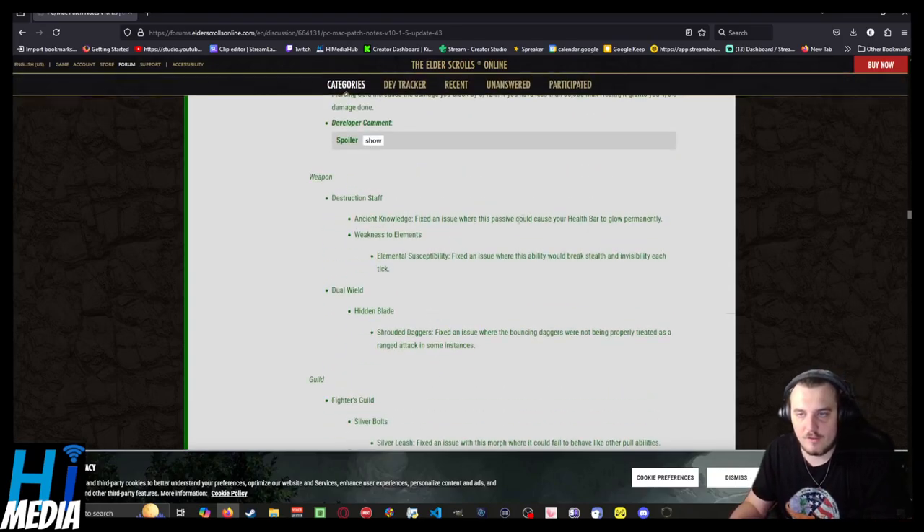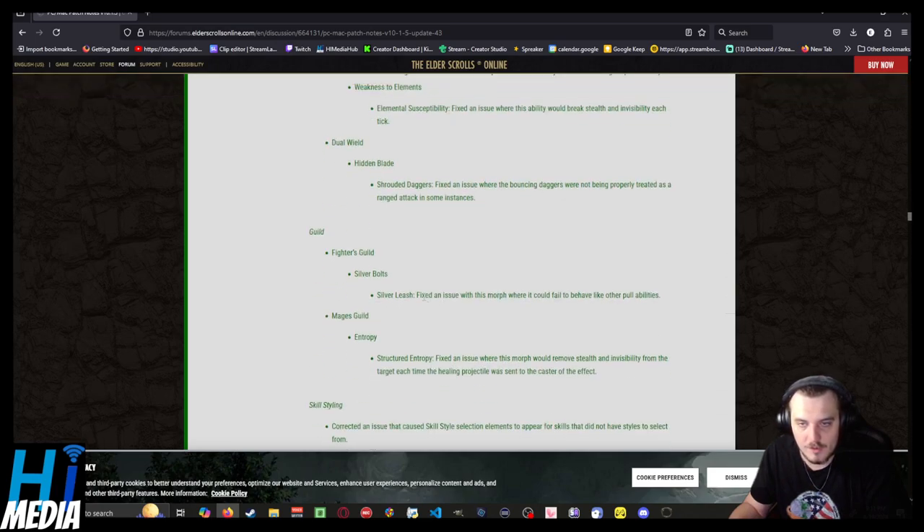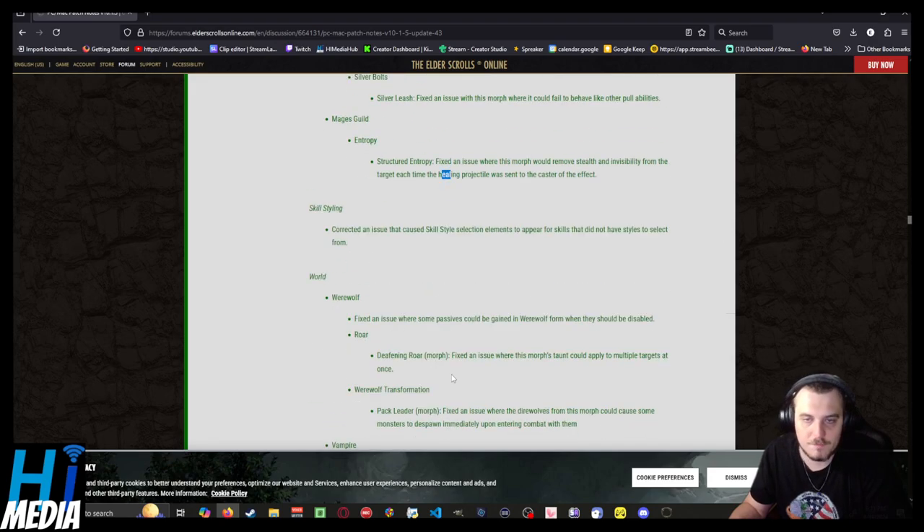Weapons: Ancient Knowledge — fixed an issue where this passive could cause your health bar to glow permanently. Elemental Susceptibility — that makes sense, glad that's no longer a thing. Shrouded Daggers — they fixed a bug. Silver Bolt and Silver Leash — fixed a bug. Structured Entropy — fixed an issue where this morph could remove stealth and invisibility. Good — glad there's less reason to avoid using it while stealthed.